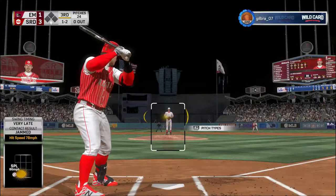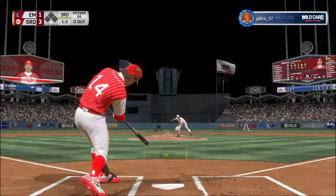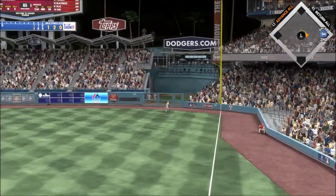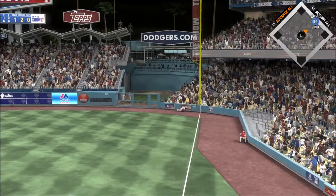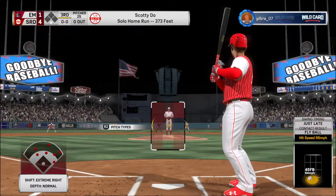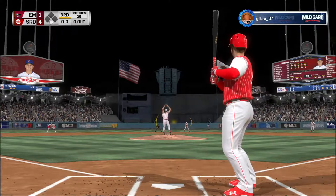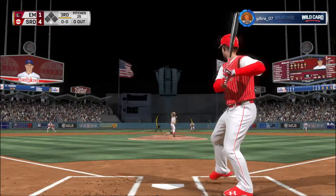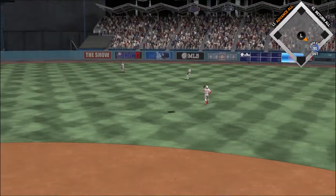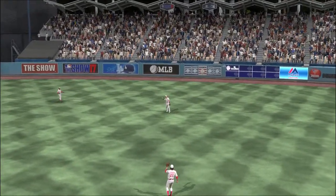Here's a swing and a drive hit well out to right field. Back goes Beltran, still ranging back — gone, to lead off the inning. Ready for another chance: Anthony Rizzo, 0-for-1 here in the early going. Pulled toward right center field — moving over is Beltran and he's got it for the first out.